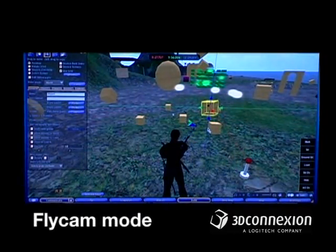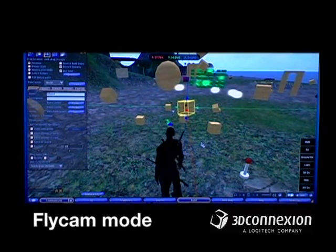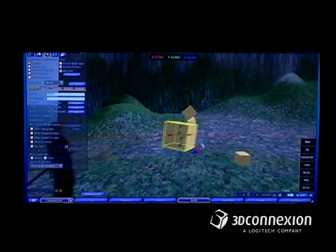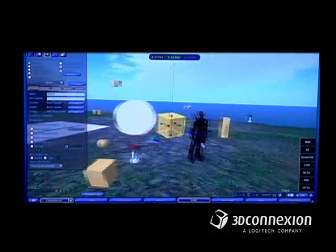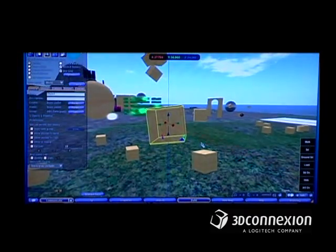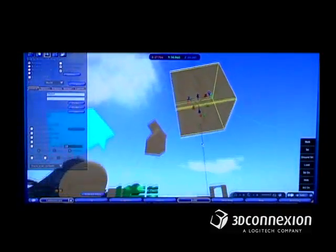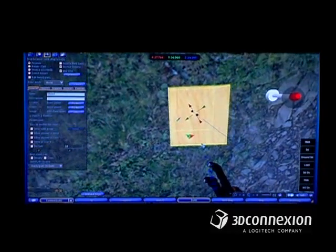While in build mode, you can also go into flycam mode with an object selected. Click the left button and you're now in flycam and you can go check it out. You can just rotate around the object by shifting the knob to the left side and also rotating at the same time. You can go underneath by tilting it back and pushing down, or go on top by tilting forward and pulling the knob up. And there you have it — that's build mode.